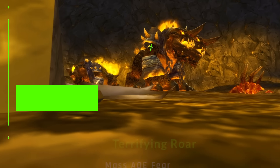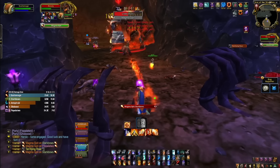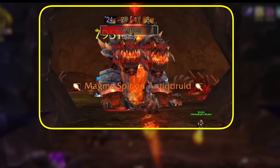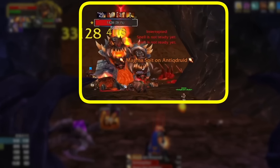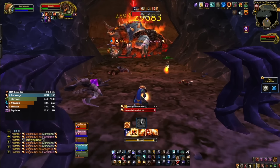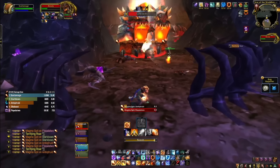Beauty does a Terrifying Roar, which is just a mass fear. Like all fears, if you have things like Tremor Totems or fear immunities, use them. She also does a Berserker Charge that charges at the furthest person — once people have been feared, controlling who gets charged is very difficult. And if you think stacking next to the boss will prevent charges, she also does Flame Break: an AoE fire damage and knockback to everyone within 12 yards. The best approach is to be loosely spread, making sure players CCing the adds are always in range of them — it then largely feels like an annoying tank-and-spank fight.